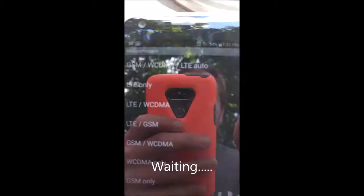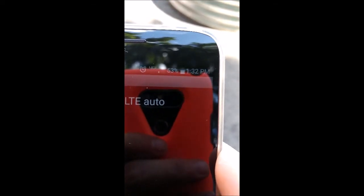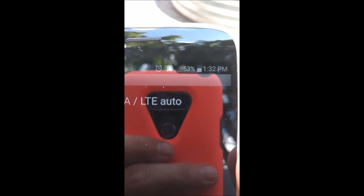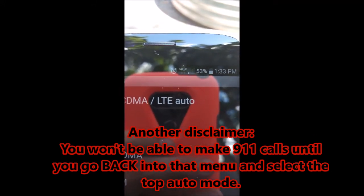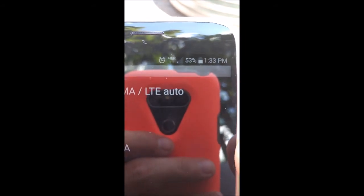Give it a second. I'm going to put it into airplane mode and then out of it again to restart the radio. And there you go — 4G! Now with this 4G only, you won't be able to receive phone calls or send text messages, so it's only for when you need data, like at a campground.